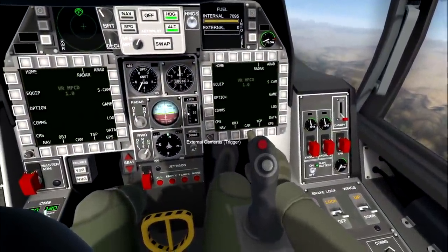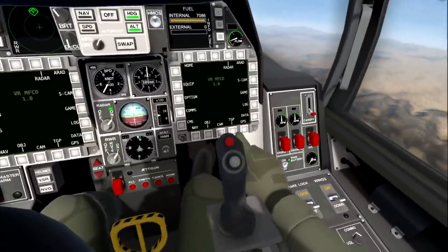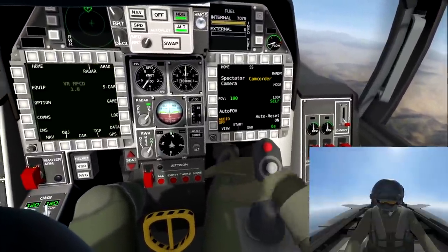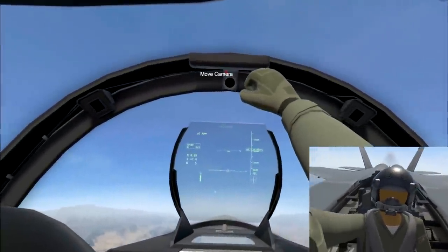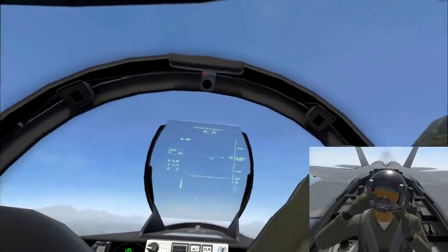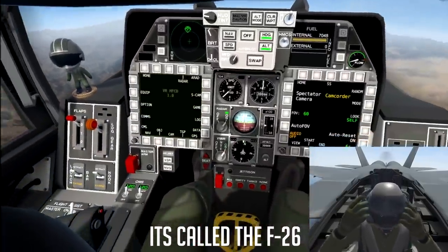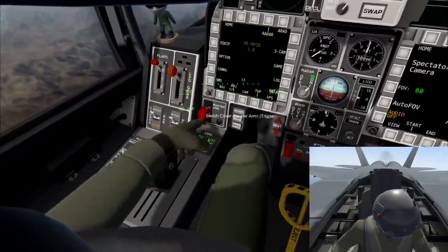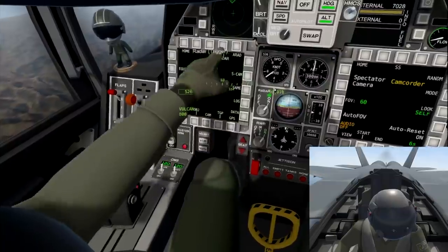Alright guys, let's get started. This is the inside of the aircraft. I'm gonna go ahead and turn on the radar over here, then turn on this camera so you guys can see me — it's like a camcorder. This thing kind of looks like an F-15; it's a fictional aircraft, I forget what it's called — something like the F-46.